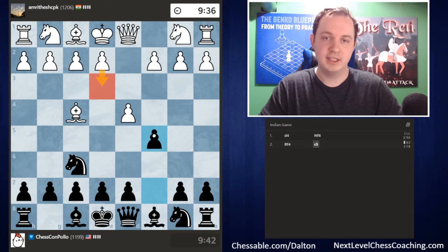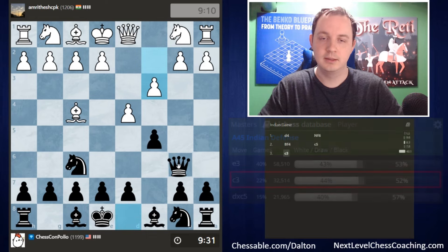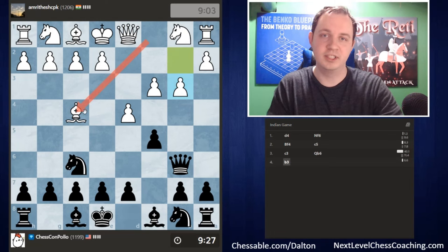We've seen players play e3 and c3 in previous games, and a couple capture on c5 — I think capturing on c5 is the most common move in this rating range. Objectively, d5 is a pretty good move, but it's very rare since most London players aren't used to pushing there. Our opponent goes c3, reinforcing the d4 pawn. We respond with queen to b6, which I recommend in London system positions — attacking the unprotected b2 pawn and taking advantage of the bishop having left c1 early.